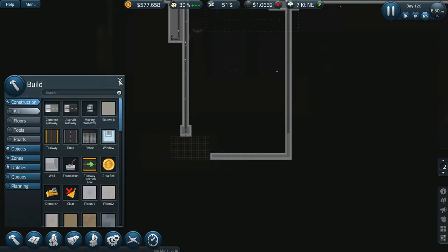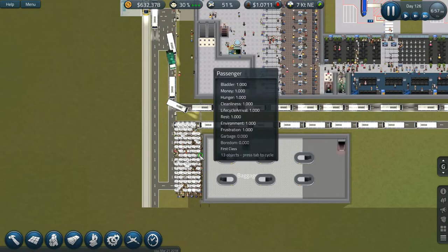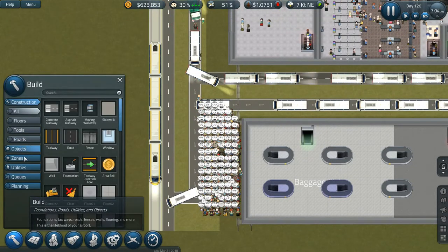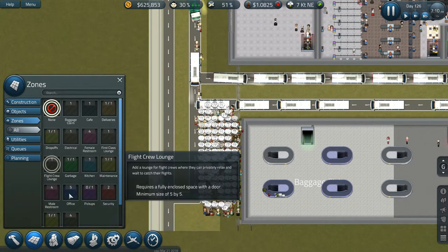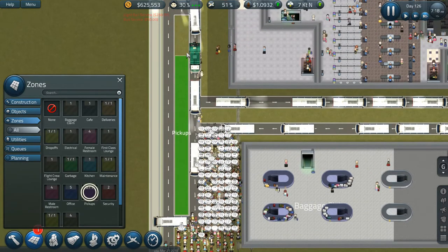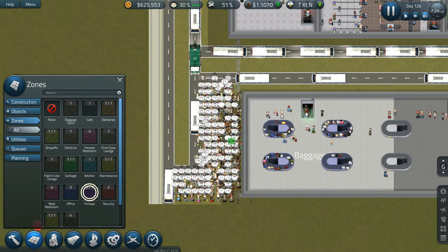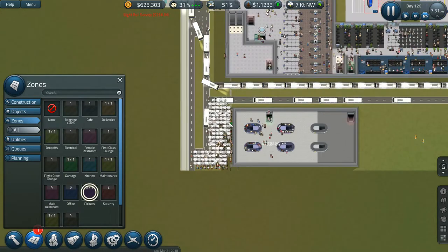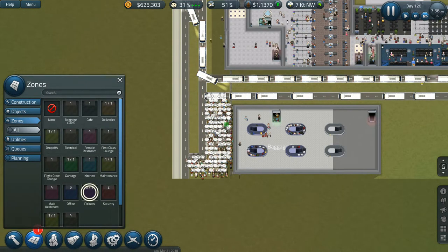I have no idea what's going on here — this is really annoying. What if I change the pickup area — what if I get rid of it from there and change it to something that makes them just walk out? Maybe that'll help clear all these buses out of here so people just end up walking out. The buses do seem to be going away a lot faster. Let's see if that helps clear out a lot of these passengers.